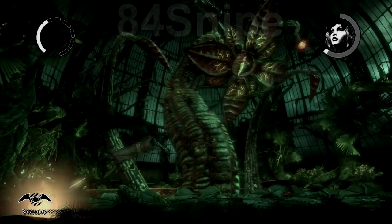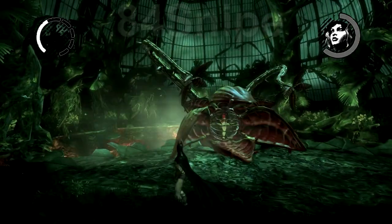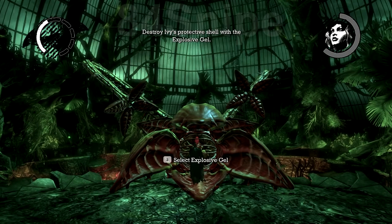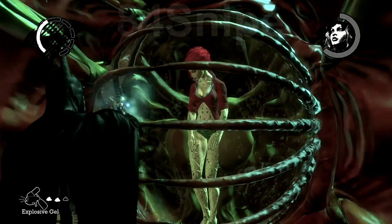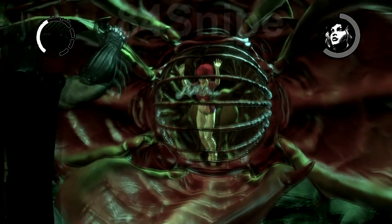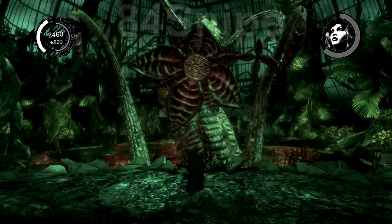So this is the end of phase one. She will drop down and all you need to do is walk up to her. Pull out your gel explosive, spray it on the front of her cage, then step back and hit the detonate button. After that she will kind of flail around in the air a little bit and then she will go into phase two.